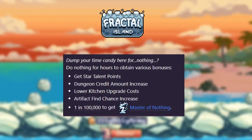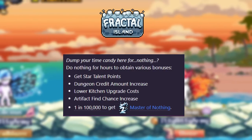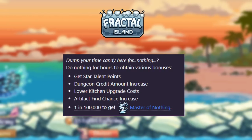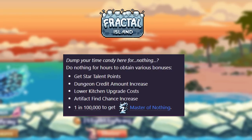Next up is the fourth recommended island: Fractal Island, which unlocks the 'doing nothing' AFK mechanic. If you AFK in town, you'll notice a cool new 'doing nothing' icon next to your character. When you unlock this island, you'll be able to AFK doing nothing to get different bonuses based on how many hours you've been AFK, and you'll have a rare chance to get a trophy. Keep an eye out, because I think that trophy might be pretty sweet.